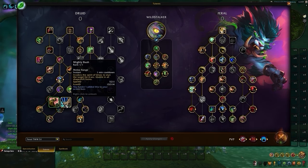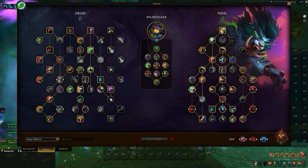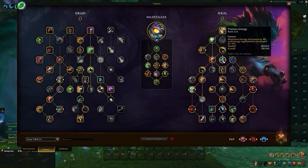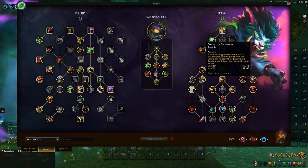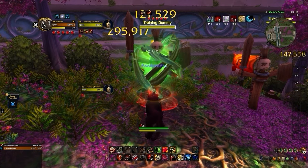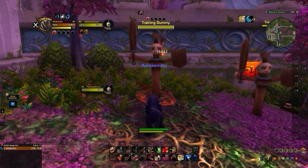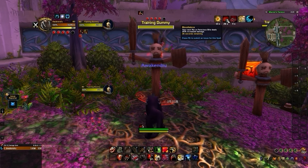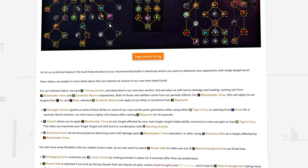On the Feral side, we have a slight amount of change with what's on the screen now being our default single target build for Wild Stalker. Some of the major highlights here are Tireless Energy, making sure we don't feel energy starved, and Predatory Swiftness, which lets you instantly cast either Regrowth or Entangling Roots for free regardless of what form you're currently in. With this talent specifically, you're going to be using this mainly on Entangling Roots to further control your opponents. And Blood Talons, which is super potent to our overall bleed damage when this buff is consumed, as this relies on you using three unique combo point generating abilities within four seconds to buff our next three Rips or Ferocious Bites by an additional 25%.